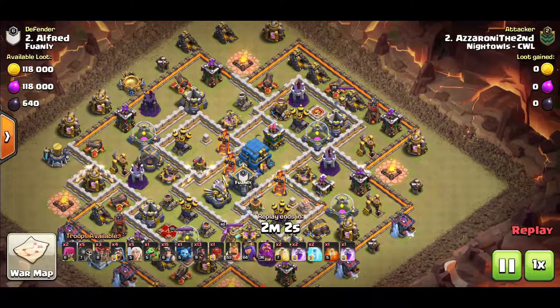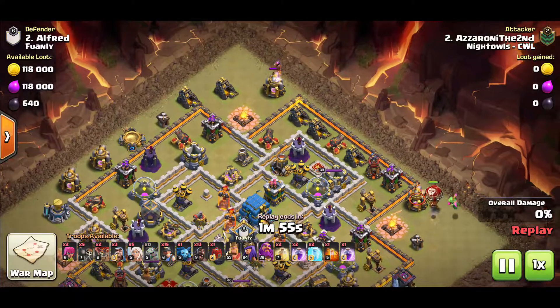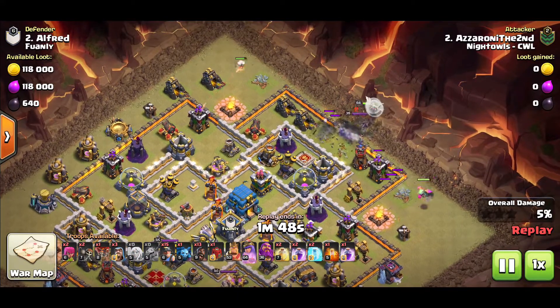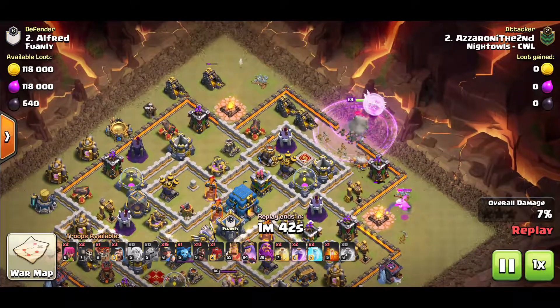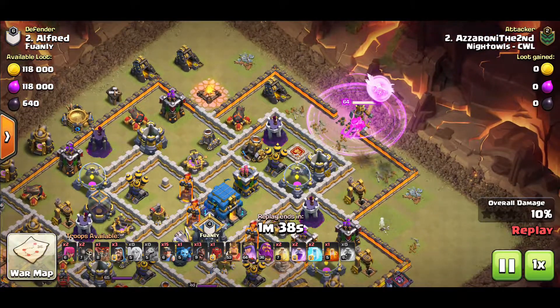We have the siege barracks loaded up for this one. I don't have max heroes for this attack and you don't need max heroes - as long as you have the hybrid, the hogs, and the miner portion, you're good to go. The main objective for the hybrid, just like I talk about in all my hybrid videos, is to take down and kill the enemy clan castle. The enemy CC is probably the most dangerous thing when it comes to the hybrid attack strategy.